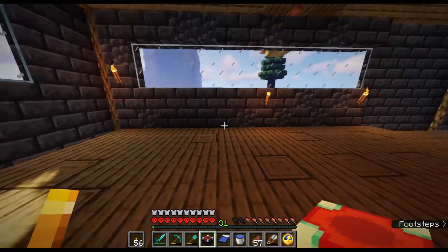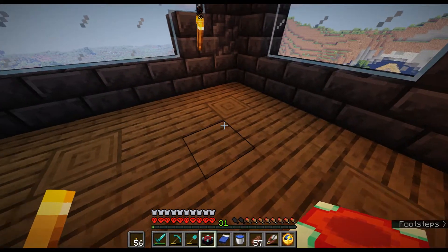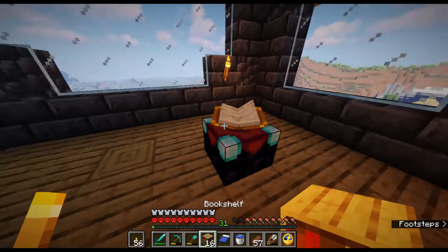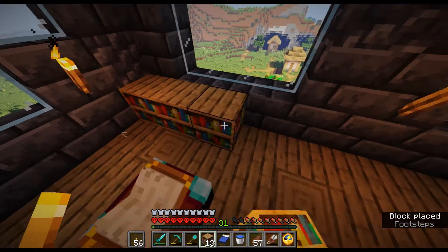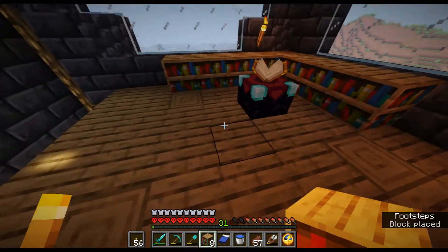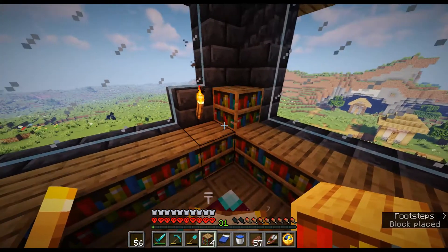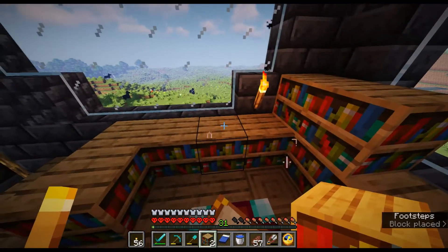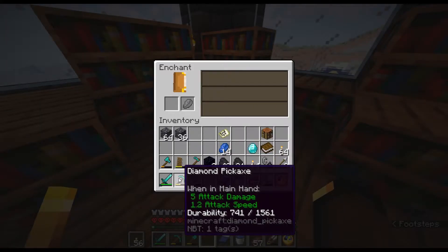So today we figure out where to put the enchantment table. This looks like a good spot right here. You know, 16 bookshelves can kind of go right around the corner like this, fill this area — go to that, maybe do this, perfect. And of course, let's make it look interesting looking like this. Yeah, this kind of looks okay.